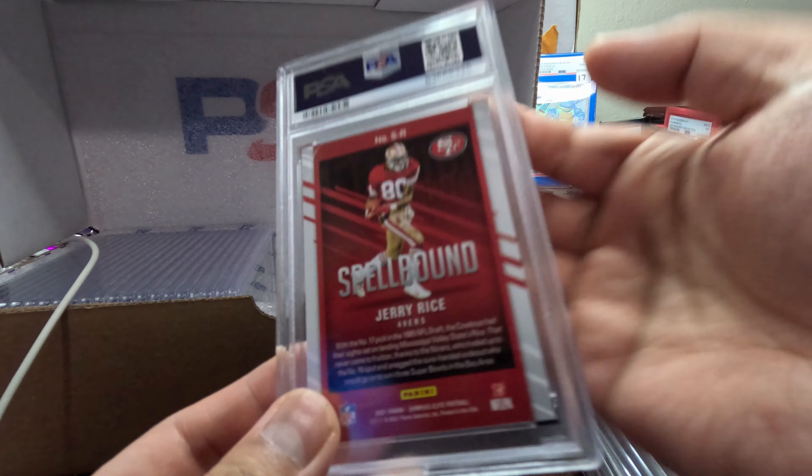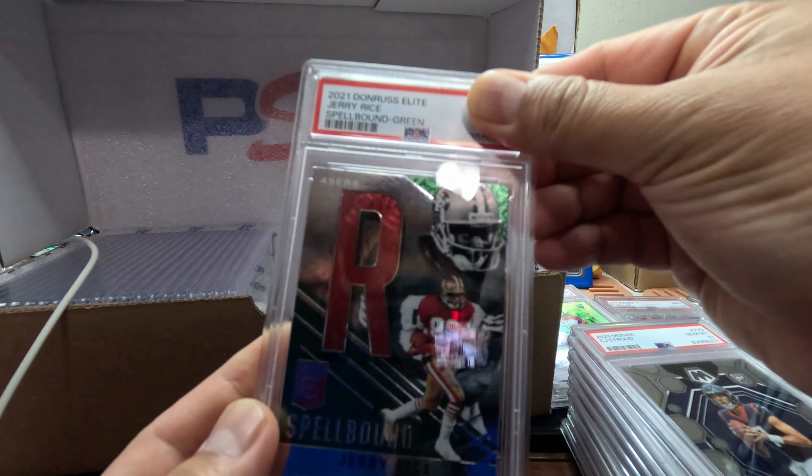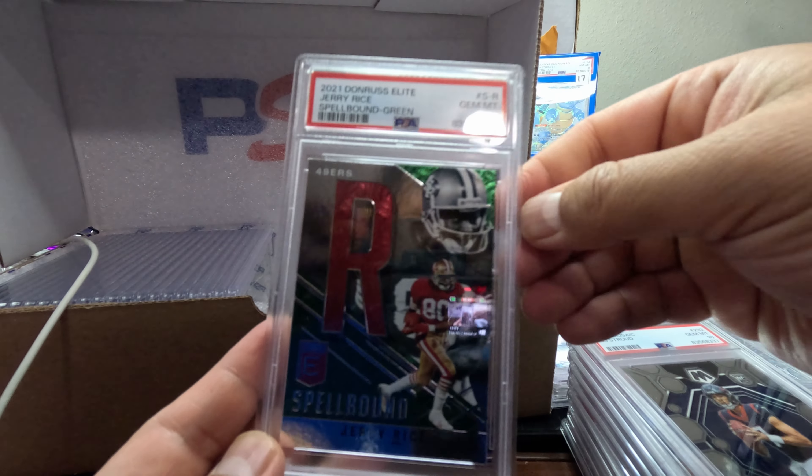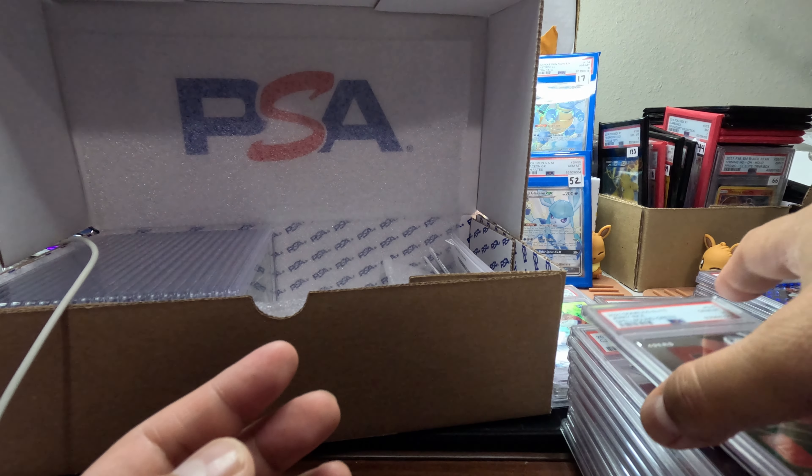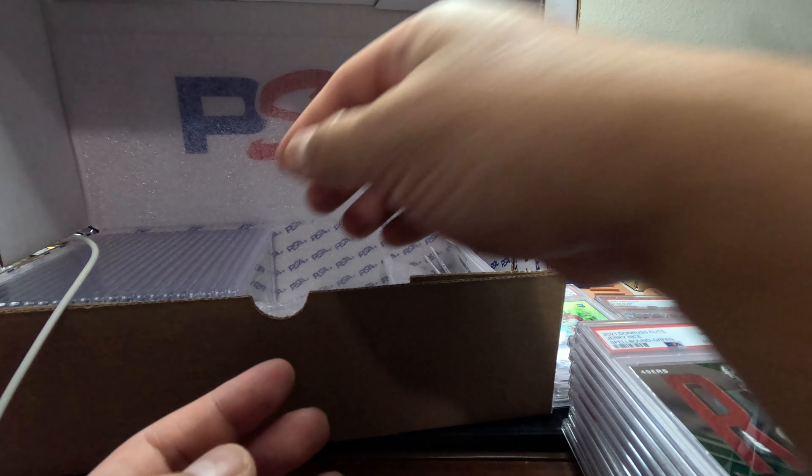We got a Spellbound Jerry Rice — Gem Mint 10. Look at all the Spellbound here, it's coming out pretty nice. Got these all from packs a long time ago.